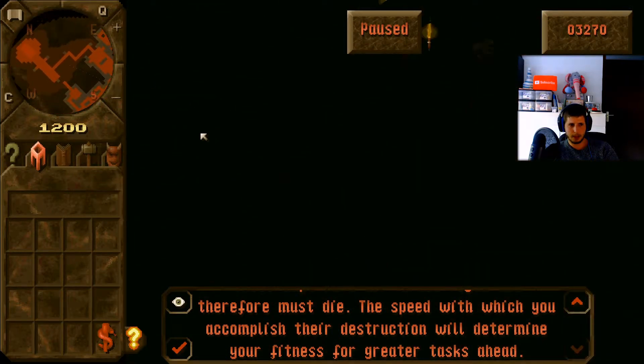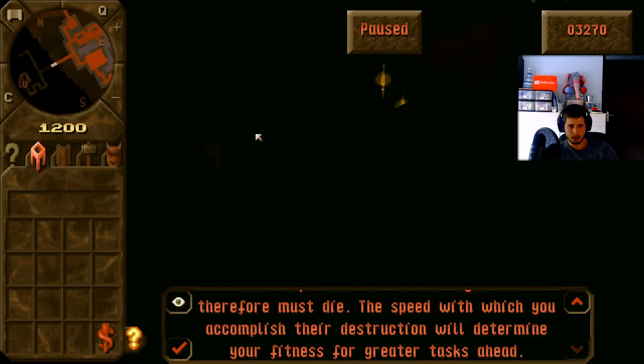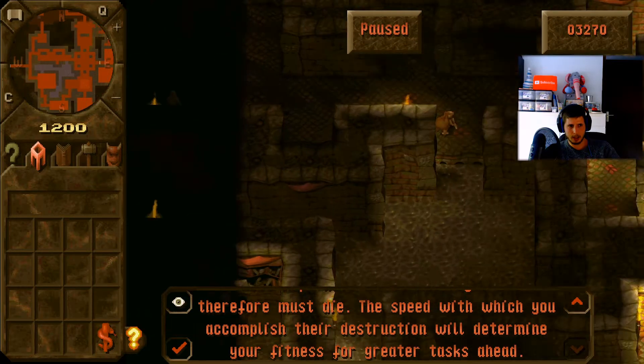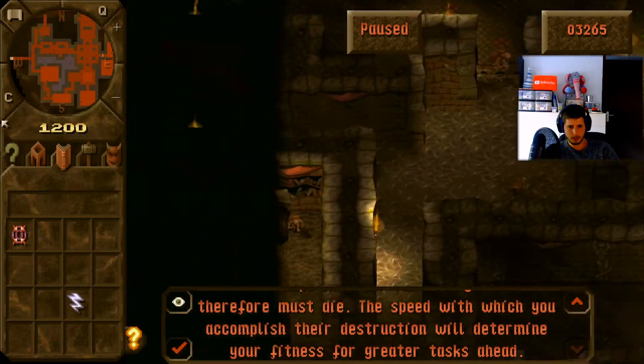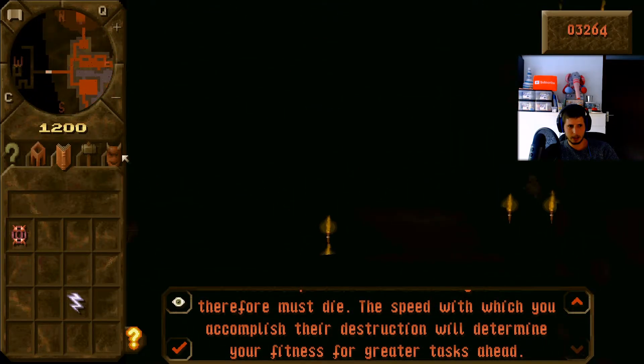We have a big dungeon and we have some lava over here. We have also some enemy doors here, and for the rest we don't have much I think. What do we have with spells? Yes, the lightning one.